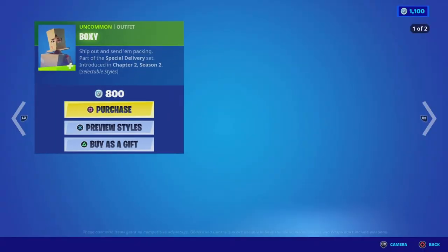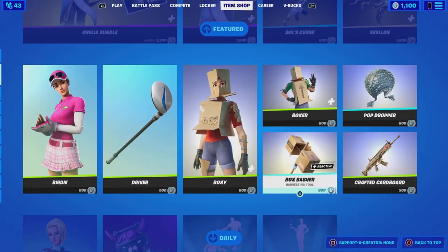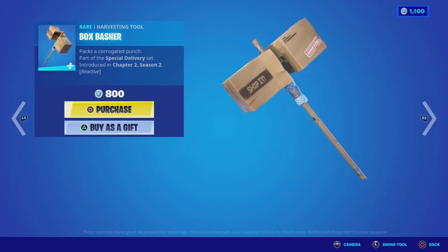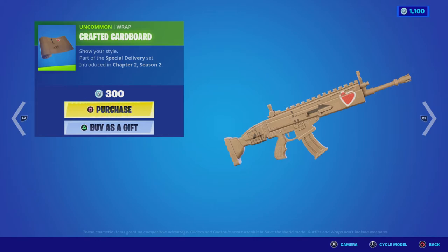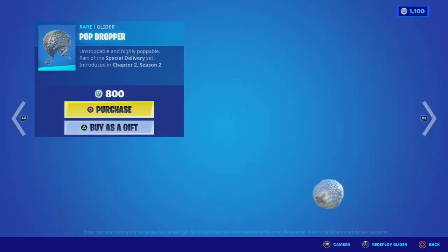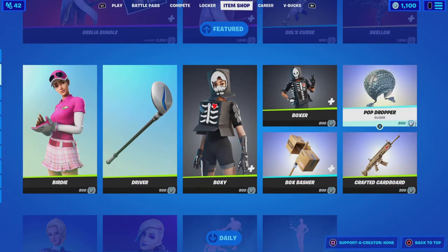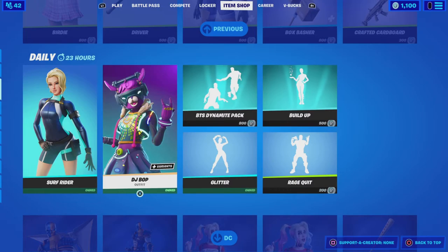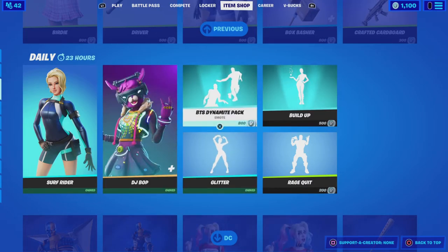Next we got Boxy — not everyone's favorite — we got Boxer and we got Box Smasher. We also got the Cardboard craft and the Pop Drop glider. Next is the Surfer, Fighter, DJ Bop, and of course the BST emote.